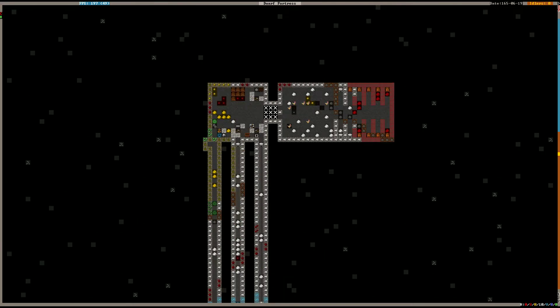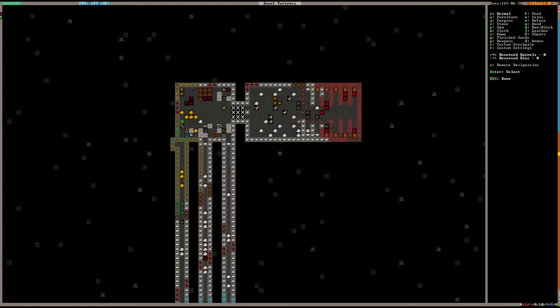A quantum stockpile uses two piles. We're going to make a furniture quantum stockpile — one big furniture stockpile as the lower giving pile, and a second furniture stockpile as the upper receiving pile. The dwarves go out, collect furniture, put it into the lower pile, and from there a minecart system drops it onto the upper pile.